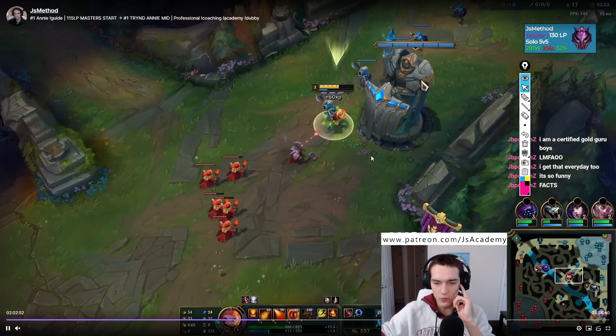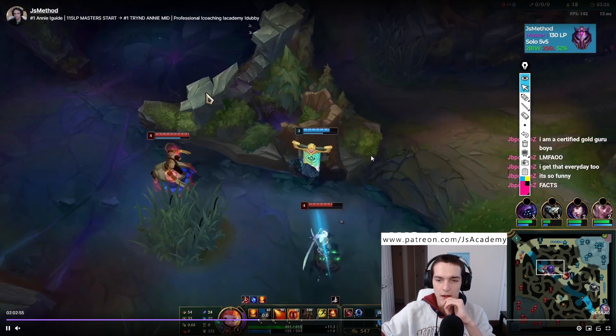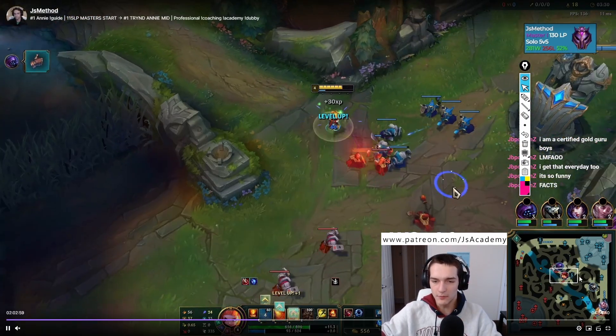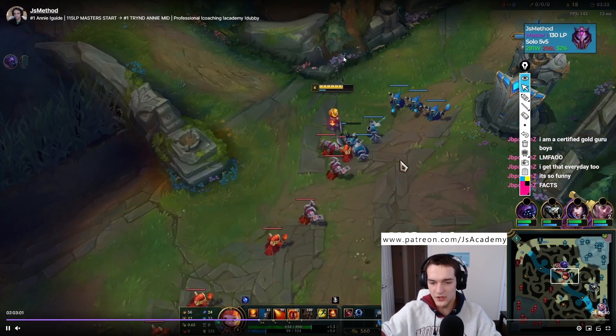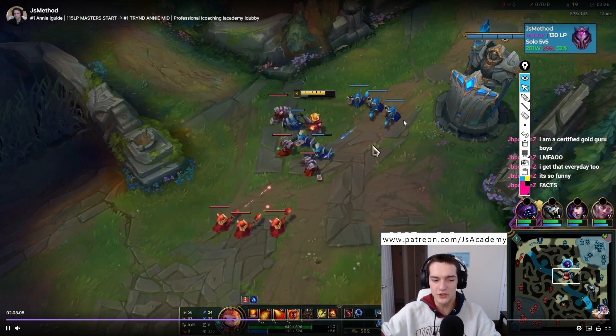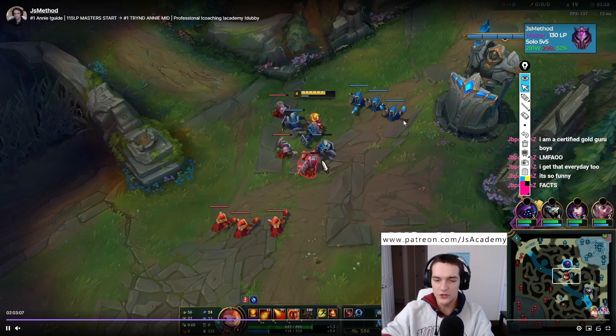I stayed here and took this trade even though maybe I shouldn't have — I could have just E-Q'd and walked away, but I thought it was worth it with him taking the minion damage. Jax is just trolling really, really hard. We know our jungle path is bottom and we don't have Pyro. Like, if your teammates are being dumb, sometimes they're being dumb and you can't really do anything about it. We're just going to let that happen.